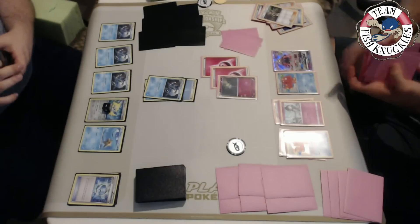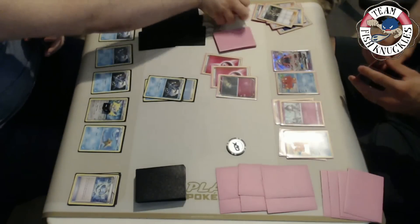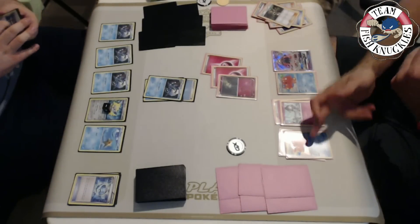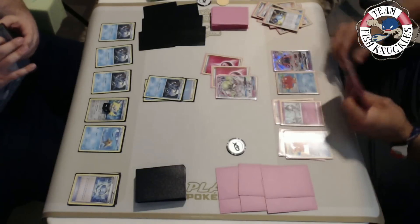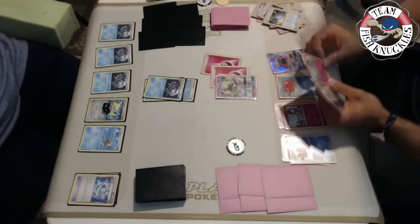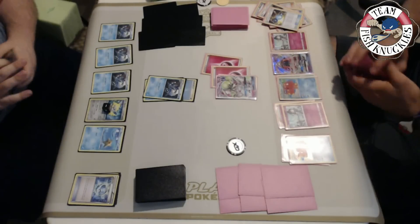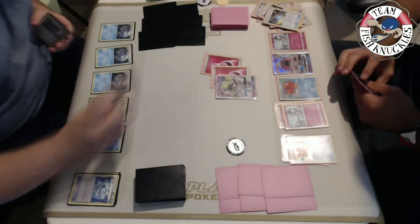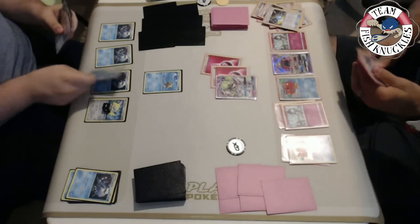He only has four cards in hand but he'll be able to Abyssal Hand and put one card in hand, then Rare Candy into Gardevoir GX. Then he uses another Abyssal Hand. Abyssal Hand number one - there's the Gardevoir! He's got Rare Candy into Gardevoir GX. Abyssal Hand number two gets two more cards in hand - one of those is going to be a Ralts. There's the Ralts and a DCE, which is really good next turn to help knock out a Greninja.